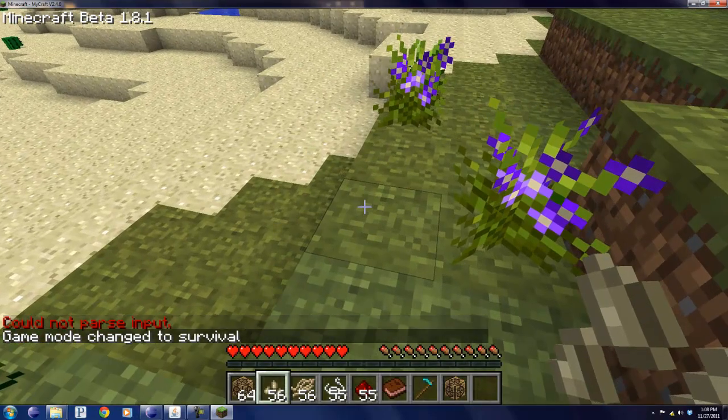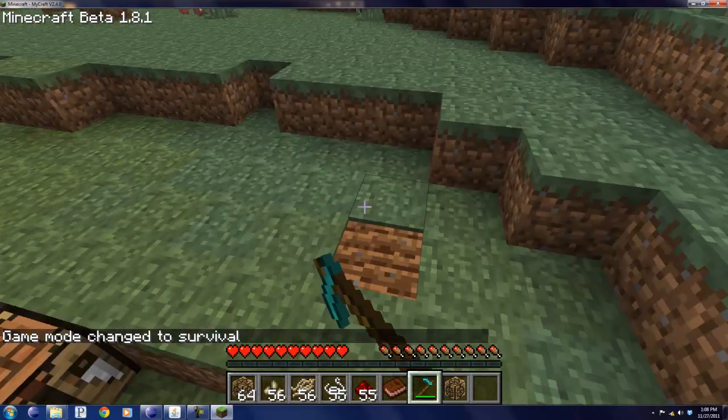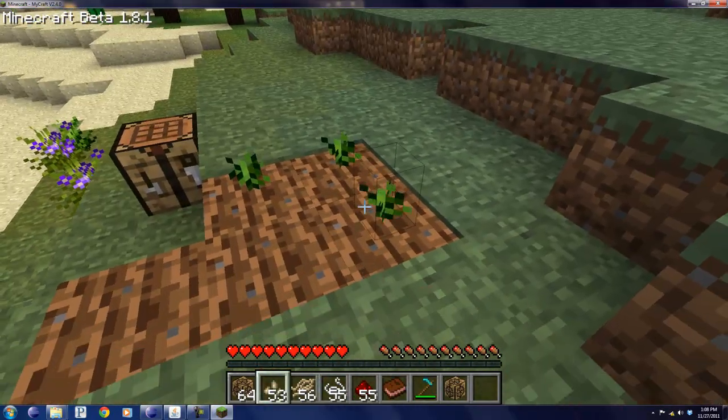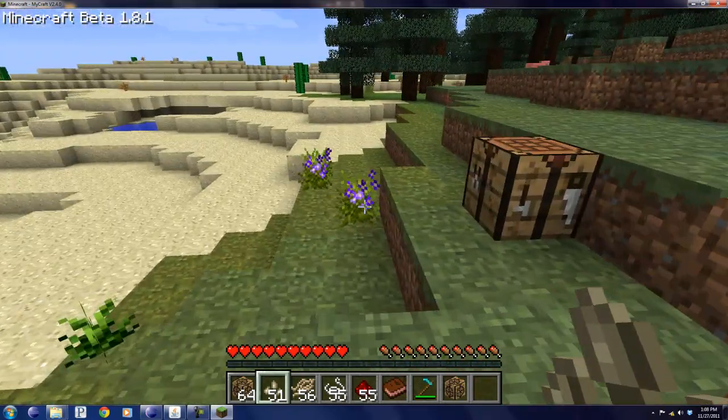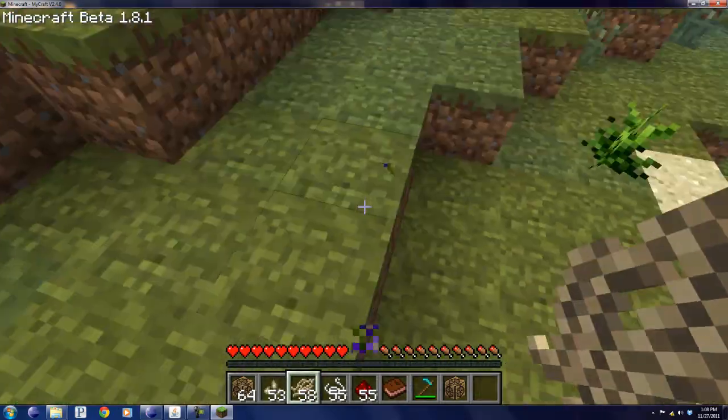It drops a flax seed, and once you have those, you can plow some land and then plant your flax seed, and it will grow into this, which you can break and get a flax seed and a flax fiber.